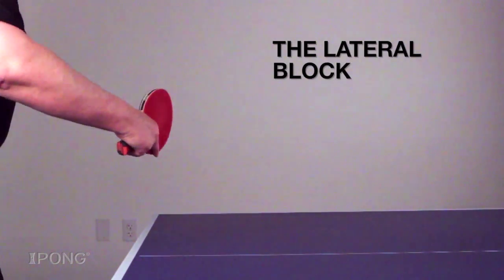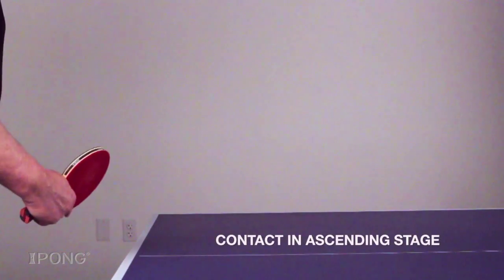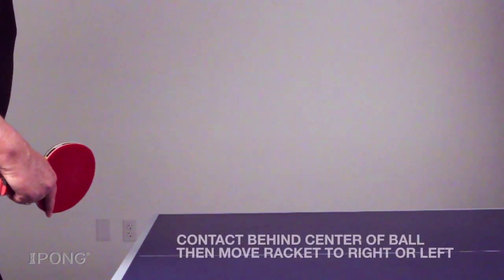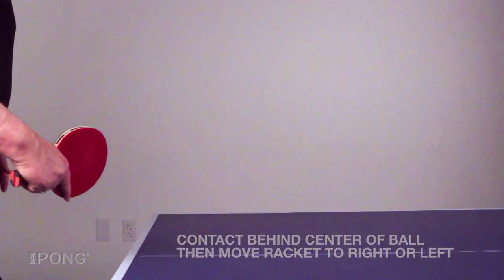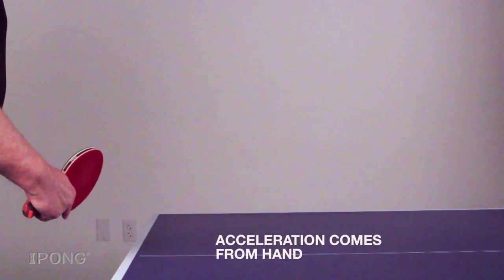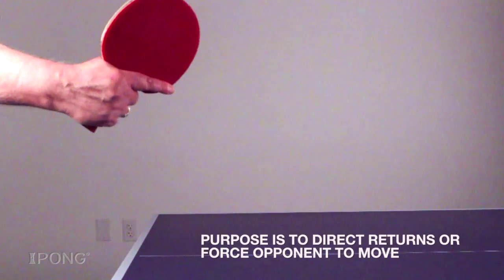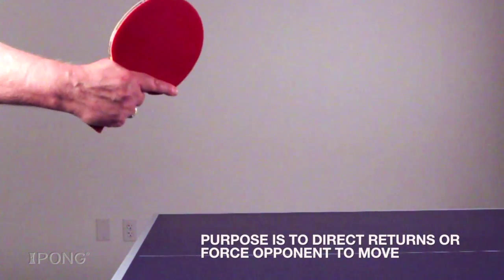The last block is the lateral block, often called the side spin block. Contact for this stroke is in the ascending stage and your wrist will either be broken or extended to contact behind the center of the ball, then move your racket to the right or to the left. You'll be touching the ball with spin touch and the acceleration of the racket will happen just before contact and come from your hand. The purpose of this block is to direct your opponent's returns to a location or to force your opponent to move a greater distance.